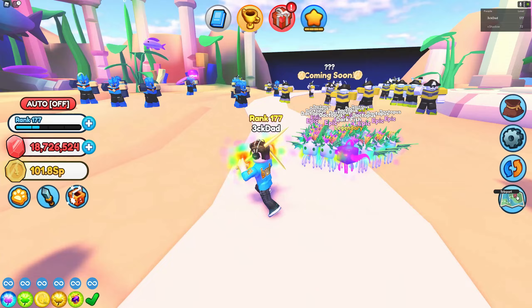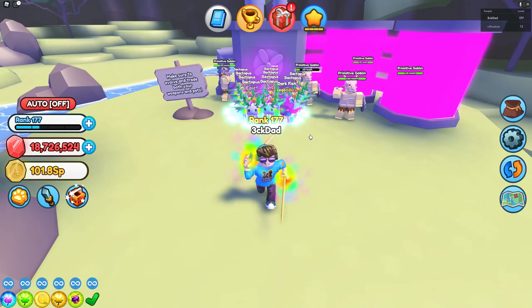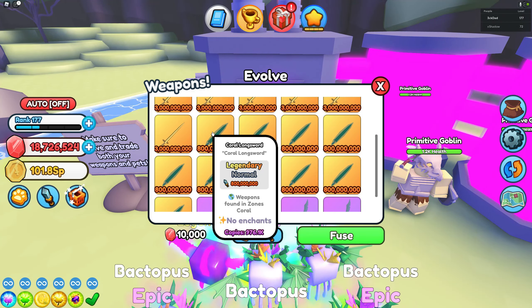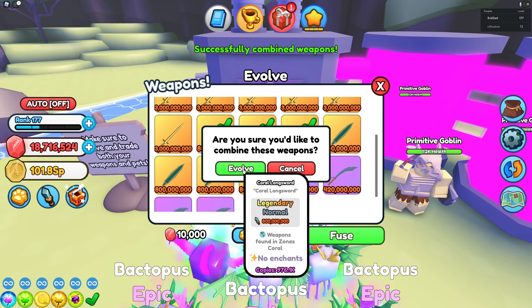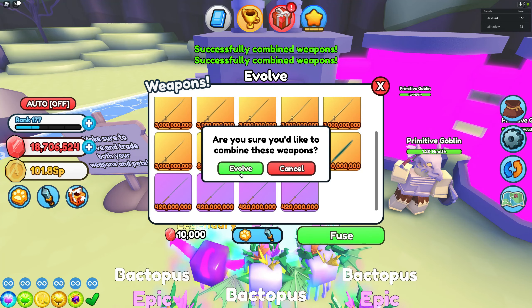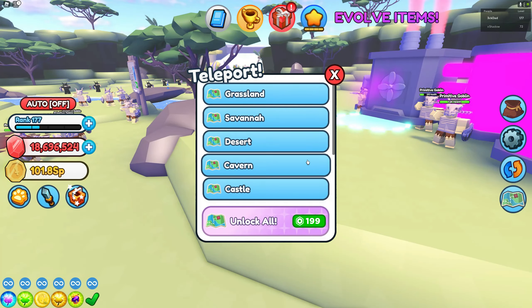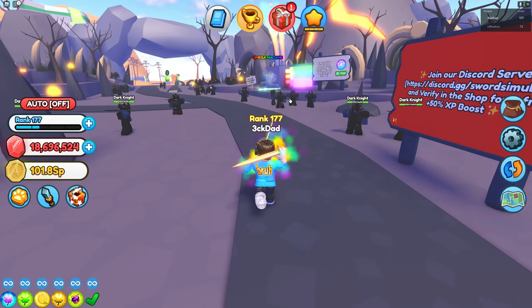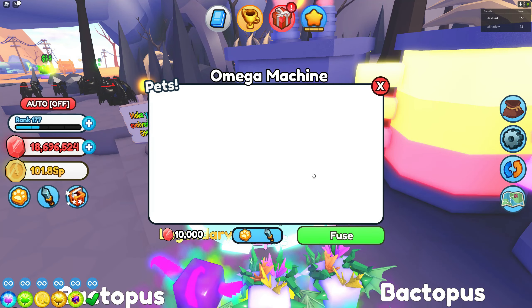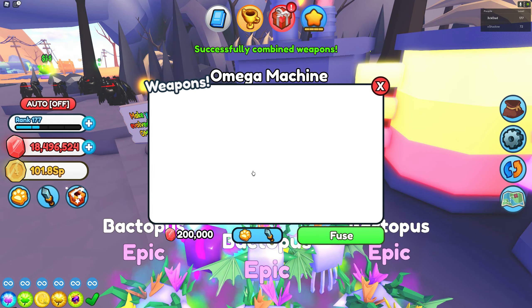Now the next step is we need to go to Savannah and evolve this Coral Longsword. We need 9 pieces because we need 3 to evolve, and we need 3 evolves to make an Omega. So we're gonna fuse this one — there you go, and another one, nice, and one more time. There you go, so now we have 3 evolved Coral Longswords. We are going to the Volcano now and convert them into an Omega Weapon using the Omega Machine. Look at that guys, it's done — we now have an Omega Coral Longsword!